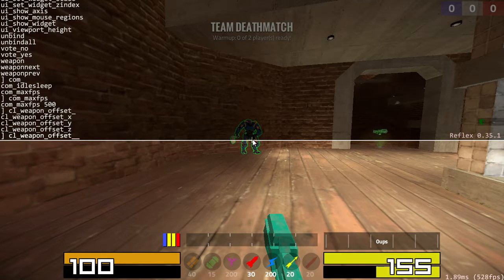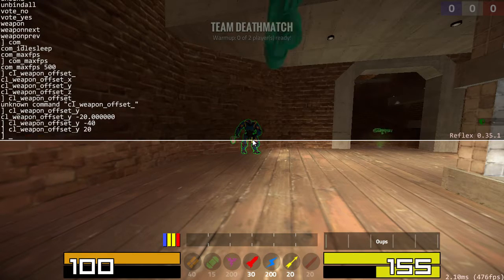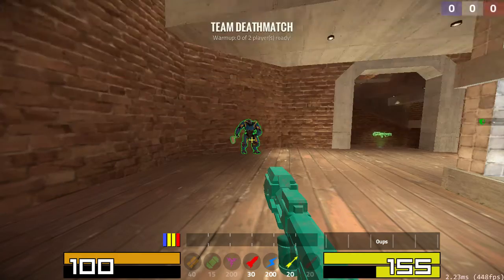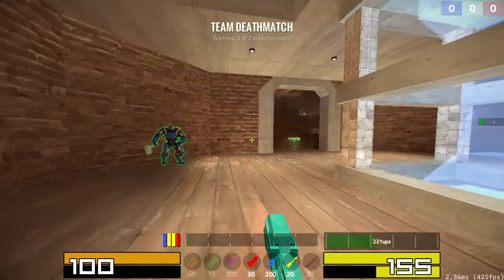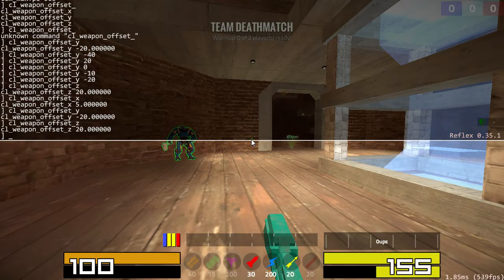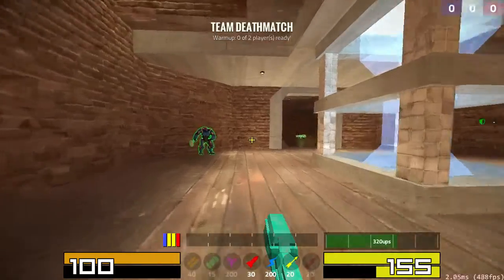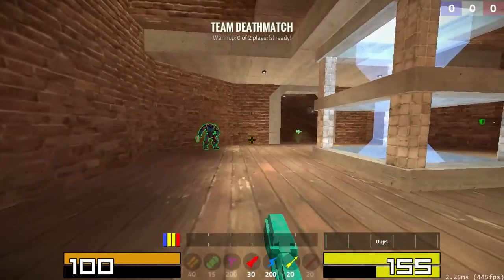These let you move your weapon around. You can move the weapon so that it's in different positions. I actually have mine in a slightly different position, just if anybody's curious. X, Y, Z: 5, negative 20, 20. You can move this around so it doesn't take up as much screen space.